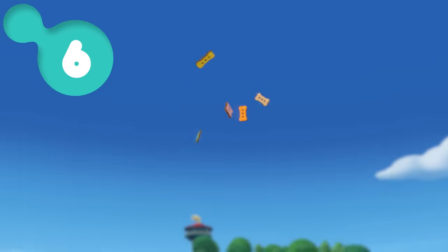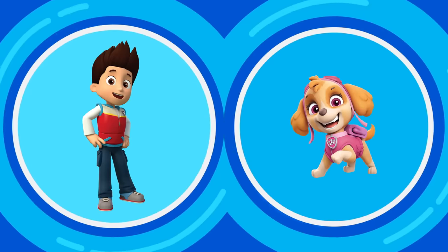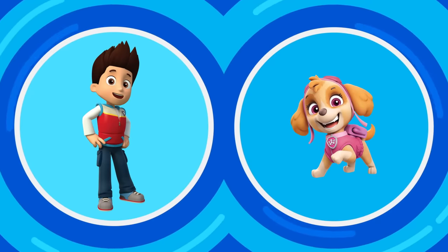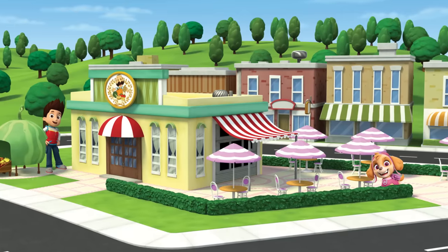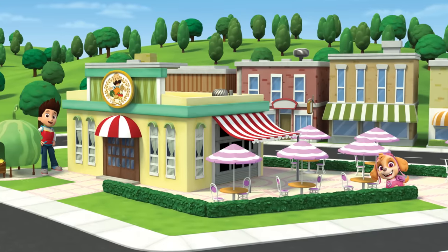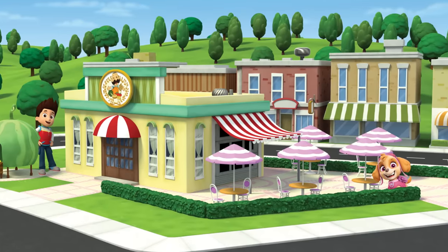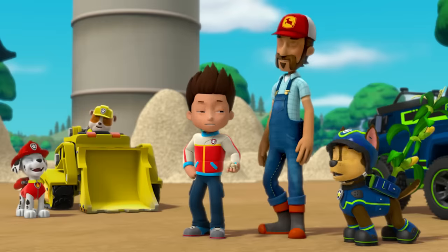Time for round six. This time, try to find Ryder and Skye. Let's do it! Have you found them yet? Yeah, there they are! No pup is too small for you to find. Woohoo!